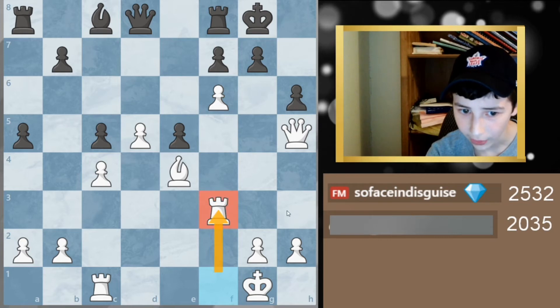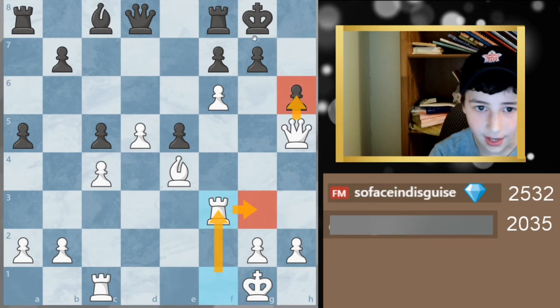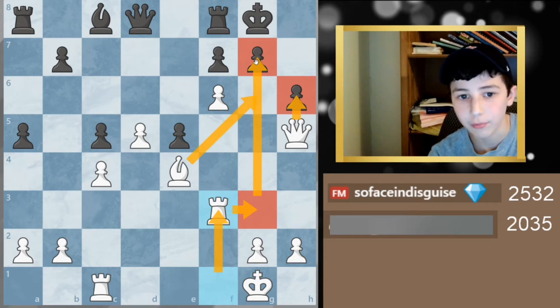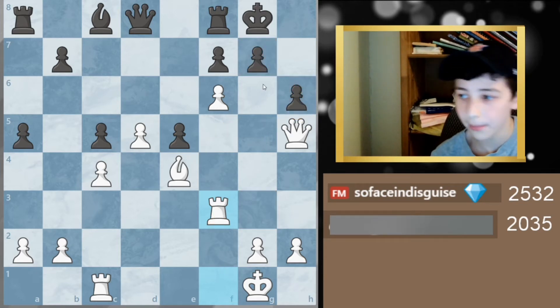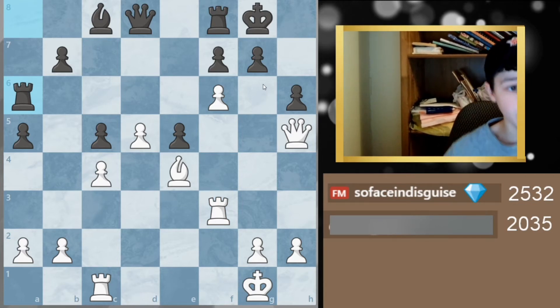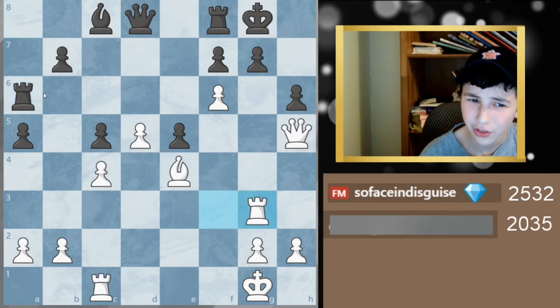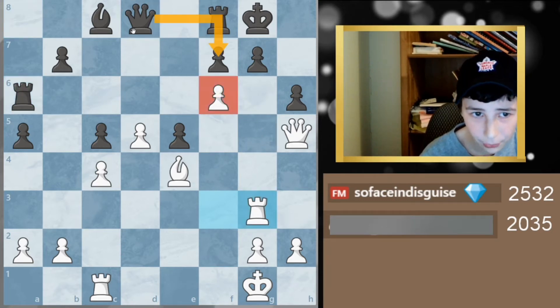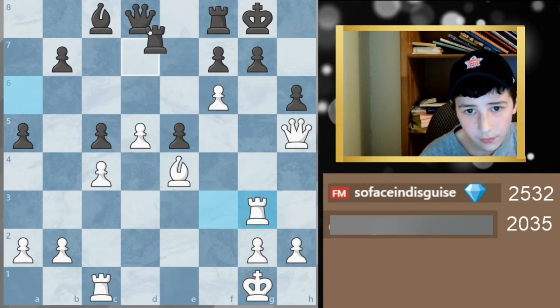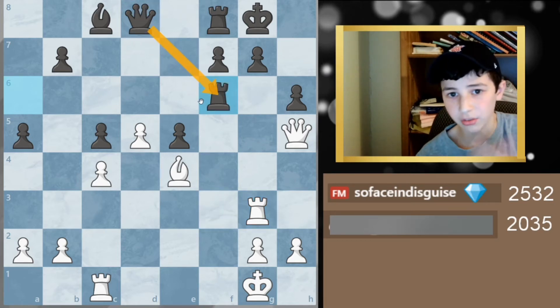My idea was rook f3, rook g3, and then try to attack and even sacrifice if needed. I'm liking my position a lot. He responds with the best move, rook a6, to limit my attack — because if I play rook g3, that pawn hangs to the queen and rook. Rook takes or queen takes are roughly equal there, and he'd be better.